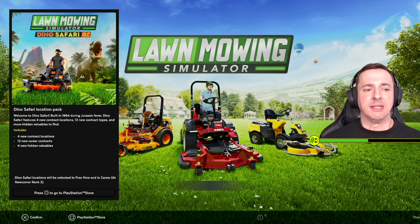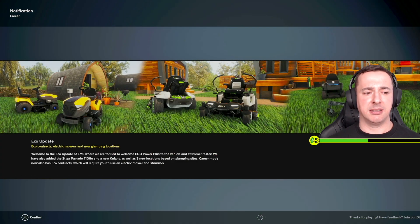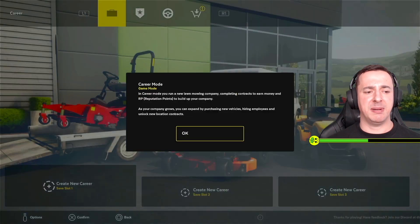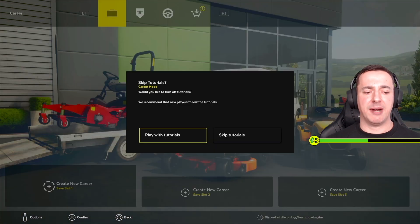So we'll do this — go away! Career mode: in career mode you run a new lawn mowing company, completing contracts to earn money and RP. As your company grows you can expand by purchasing new vehicles, hiring employees and unlocking location contracts. Okay, so we're going to do that — create a new career.